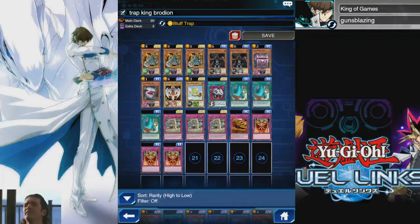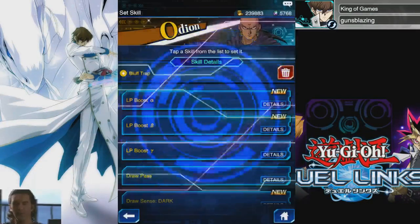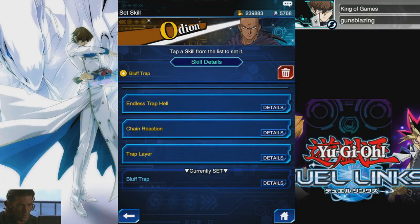Yo what's going on people, it's Gunsblazer once again and I got some Bluff Trap Brody for you today. If you don't know what Bluff Trap does you can go ahead and read this. Statue of the Wicked is just a trap card that if you destroy it while it's face down, it summons a token to your side of the field.